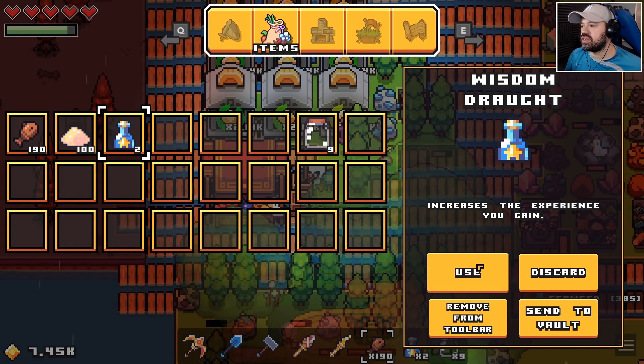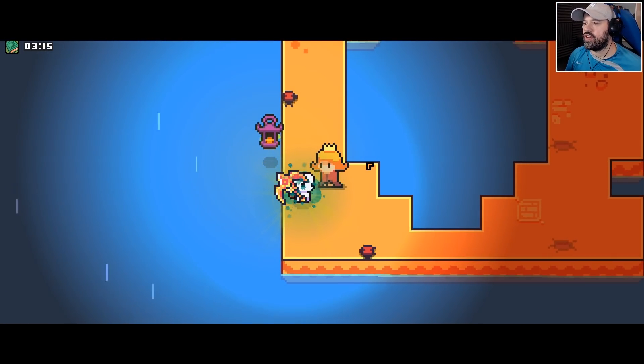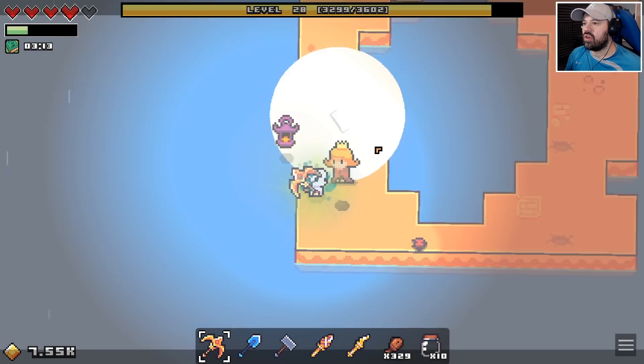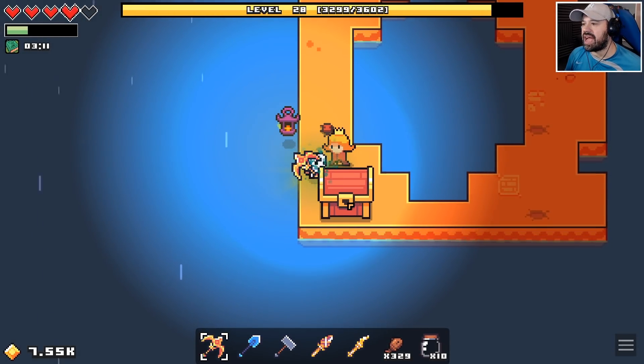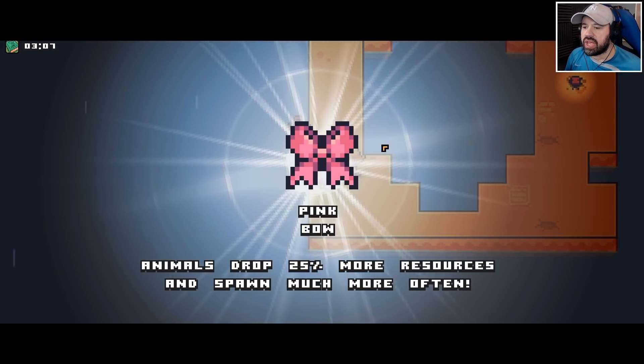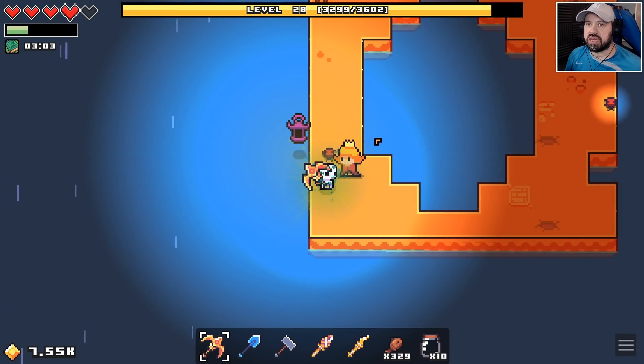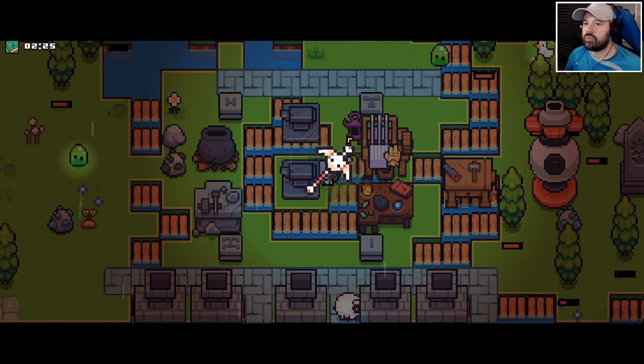Wisdom draw to increase experience gained — nice. Let's hand the clothes over to the princess. This is perfect, here you go! Pink bow — animals drop 25% more resources and spawn much more often.